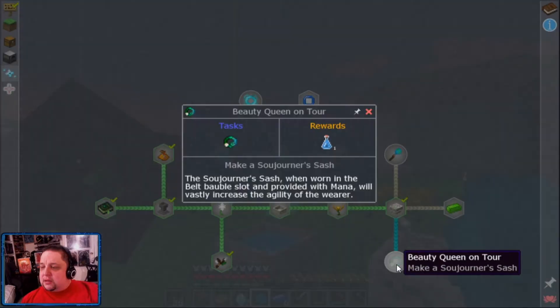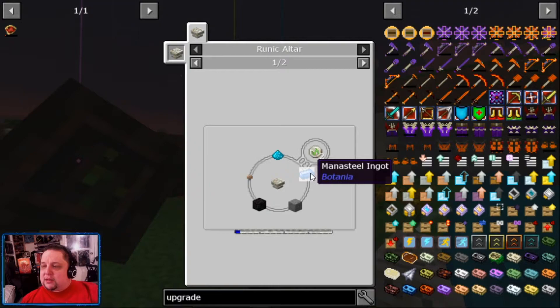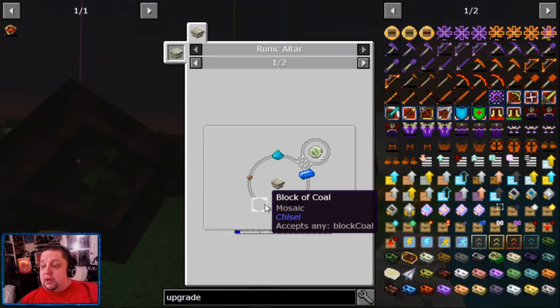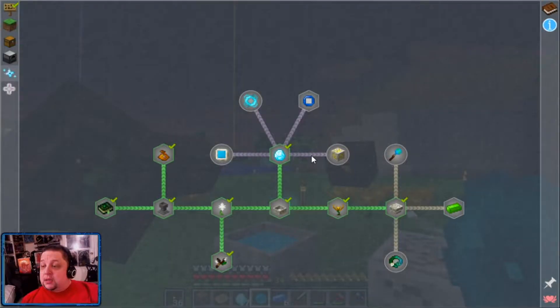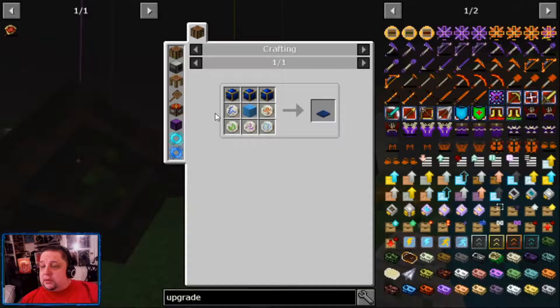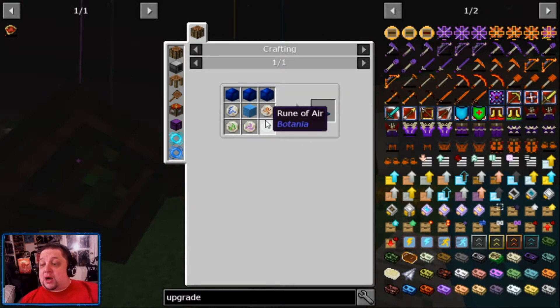Charge or discharge a mana tablet by throwing it in a mana pool. Right-click the pool with a wand of the forest to switch between emptying and filling. Manufacturing Halo will automatically craft recipes that are set using items in your inventory. Hold a manufacturing halo in your hand to see the interface appear. We can work on that in a little bit. Sojourner's Staff needs a rune of the air, a mana steel ingot, some leather, and a rune of the earth.